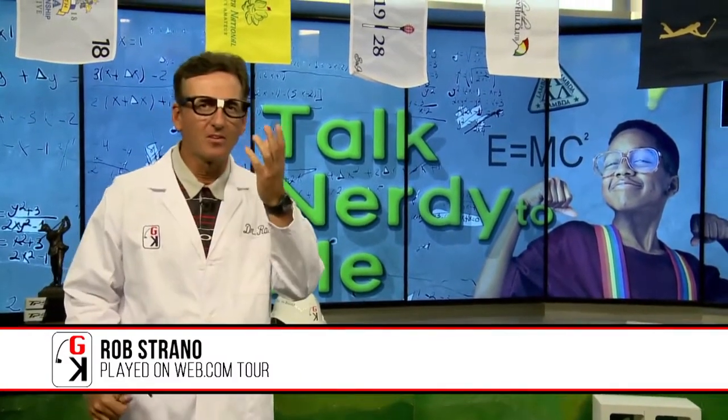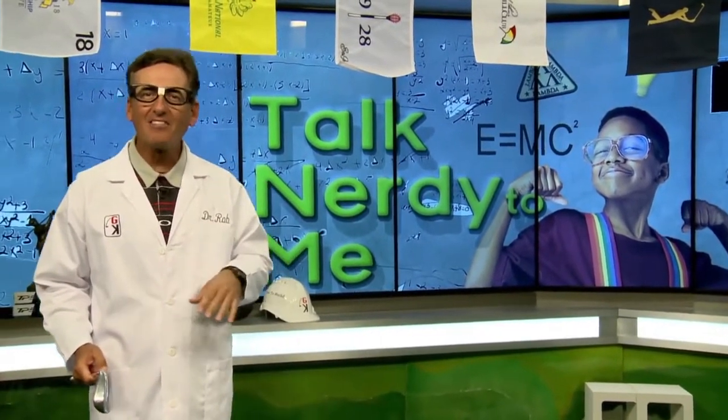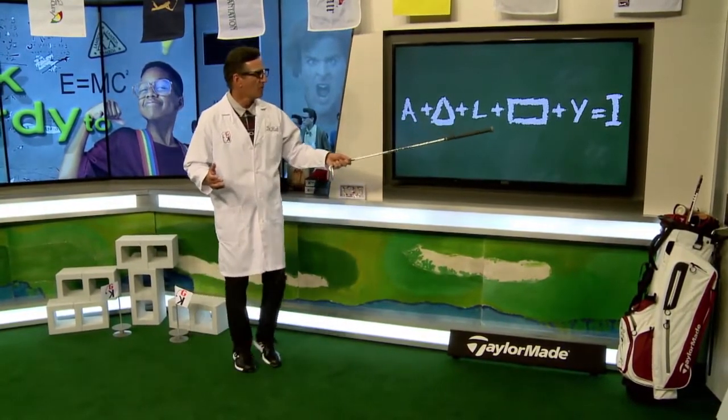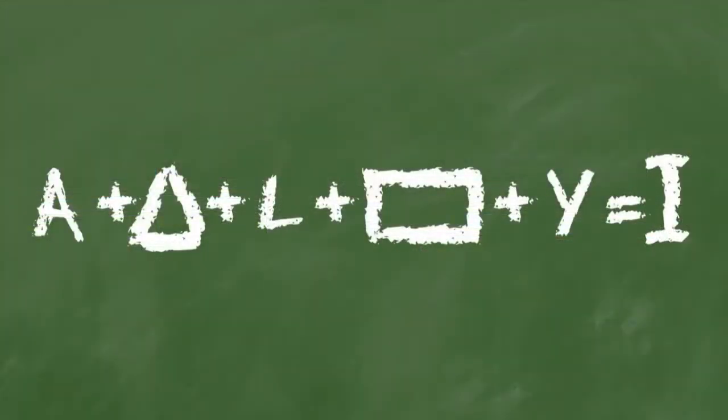It's time to Talk Nerdy — and yes, I've got the lab coat and glasses. We're going to talk about a little science in golf with a swing formula to make the game easy, whether you're just learning or you're an accomplished player. The formula is: A + triangle + L + rectangle + Y = I. Let's bring that up on the full screen so everybody can see it.